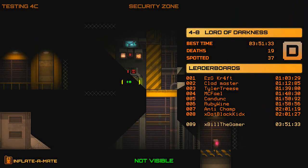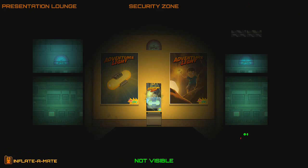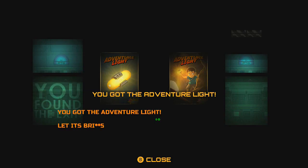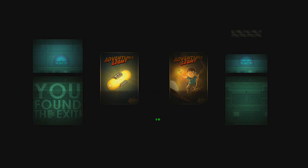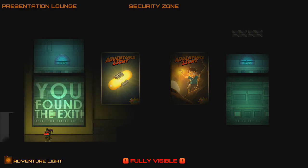Welcome back to Stealth Inc. 2: A Game of Clones. We have just completed World 4 Level 8, the final level in World 4 - Lord of Darkness. Hopefully we will never have to use the Adventure Light again. We probably will, but I hope we don't. We're gonna go grab it because that is our next gadget. 'You got the Adventure Light - let its bright warming light fill you with false hopes of freedom and a better life.' That's not very nice. 'You found the exit' - do we really have to use it?